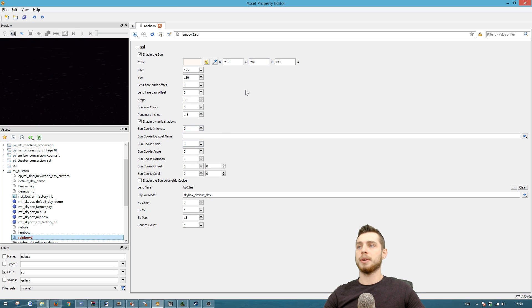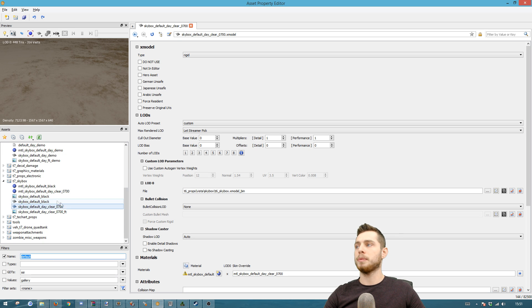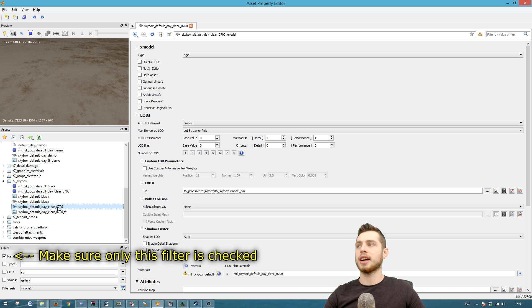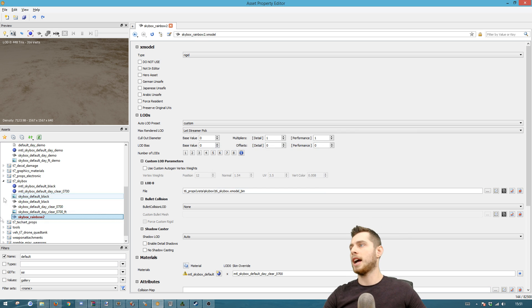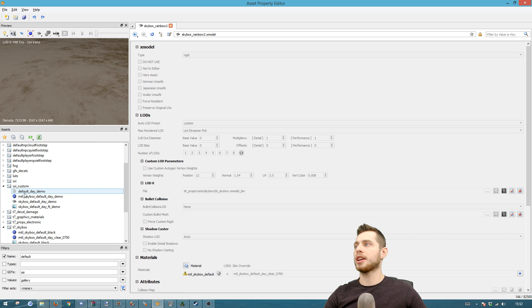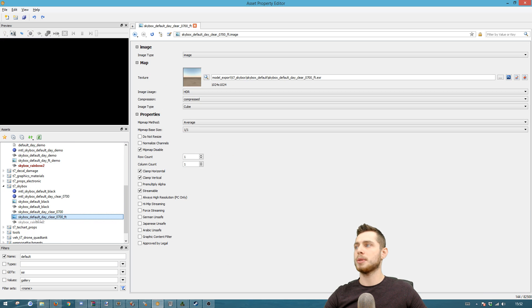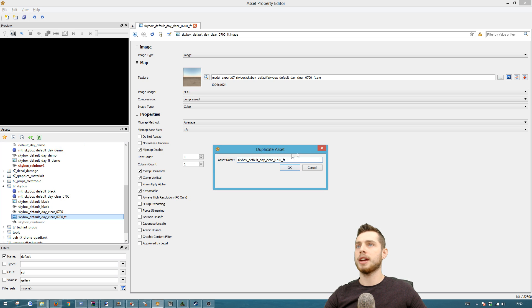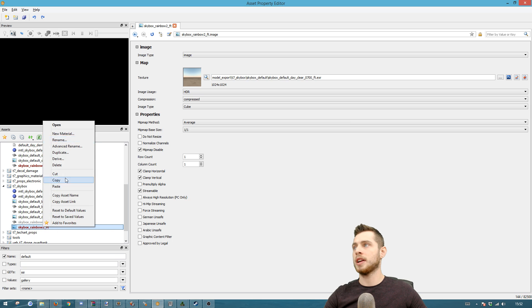The next thing to do is copy the skybox model. Type in 'default' and you'll find skybox_default_day_clear. Right-click on it, do Duplicate, and call it skybox_rainbow_2. Cut it, go up to SSI custom, and do Paste. We also want to do the same for the second copy — duplicate it, name it skybox_rainbow_2 with the 'ft' suffix since that's the standard format, then Cut and go up to SSI custom and Paste Asset.